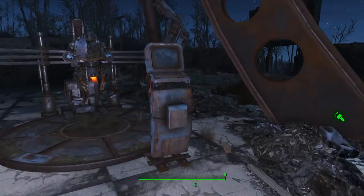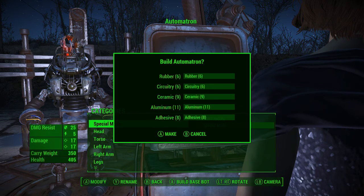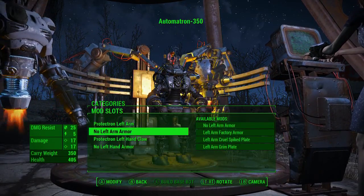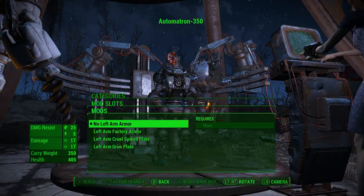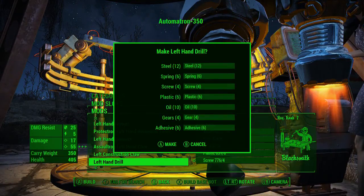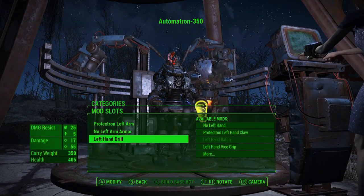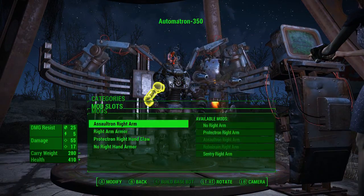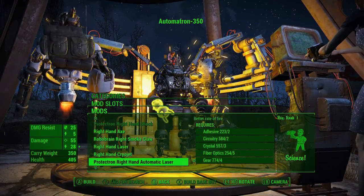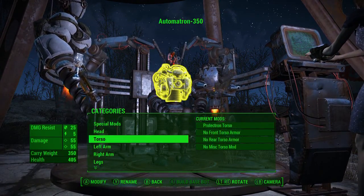Okay, so let's go ahead - we're seven minutes into the episode. Let's go ahead and make a new one. We're going to make a Big Daddy, or try to make something resembling a Big Daddy. That means we gotta get a bunch of the hand drills. In Bioshock it's only on one hand but we're going two hands - one in both hands. Double hand drill. Okay, so torso.